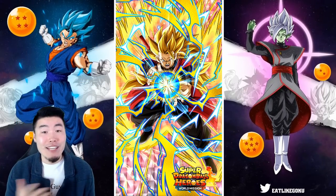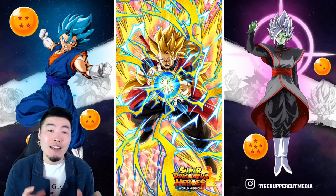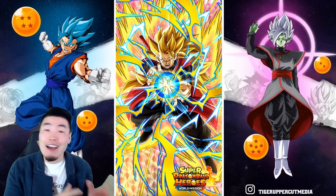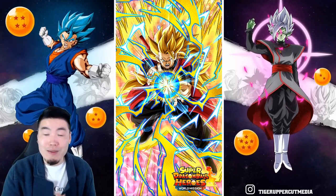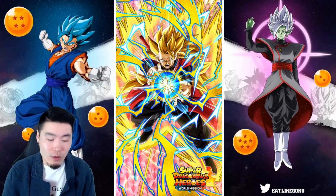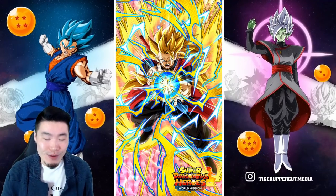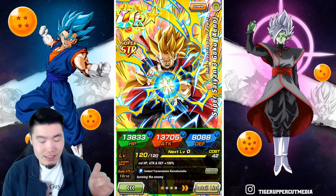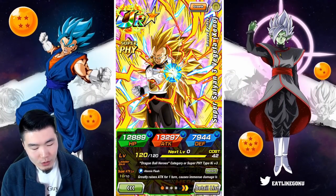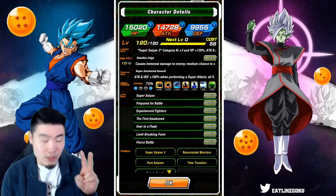Hey, what's going on guys? I'm Tiger with Tiger Uppercut Comedy. I'm back with another Dokkan Battle video and today we're doing a very exciting showcase — one I've been looking forward to for quite some time. We are taking on the Super Saiyan 3 stage of Super Battle Road with a mostly Dragon Ball Heroes team. We've got this Xeno Super Saiyan 3 Goku with two dupes and the Xeno Super Saiyan 3 Vegeta with a single dupe.